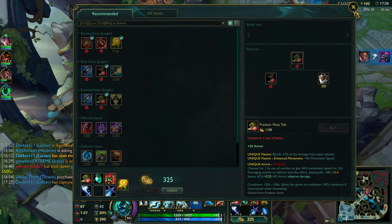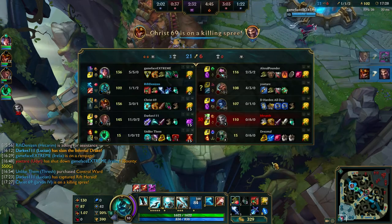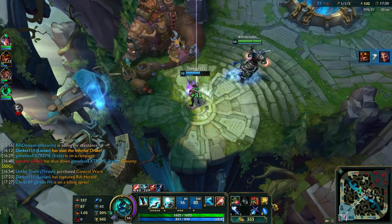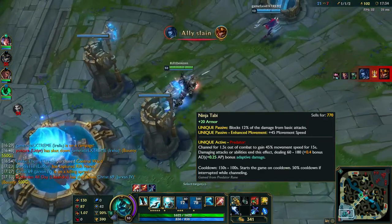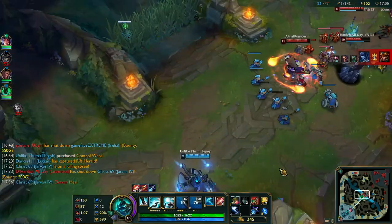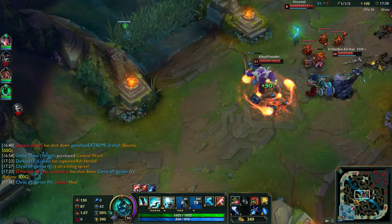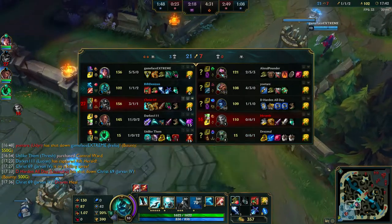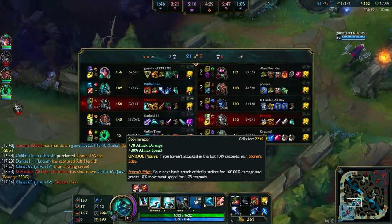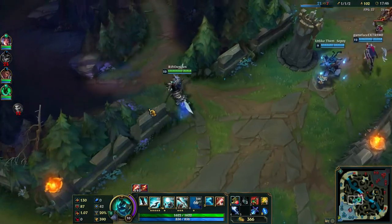I don't know what type of boot I want. Udyr is doing the best and he's building attack speed, so Ninja Tabi is most effective against that — it's going to block 12% of every single attack he makes. Thing is, I do need to get level 11 so I can get the rank 2 ult. And that's the Stormrazor — I read what it did, I just never saw the icon for it.